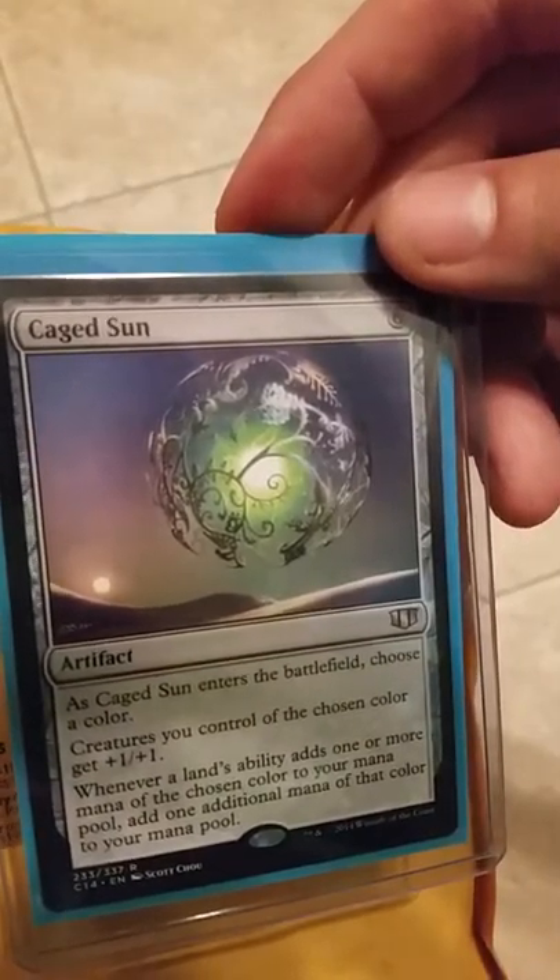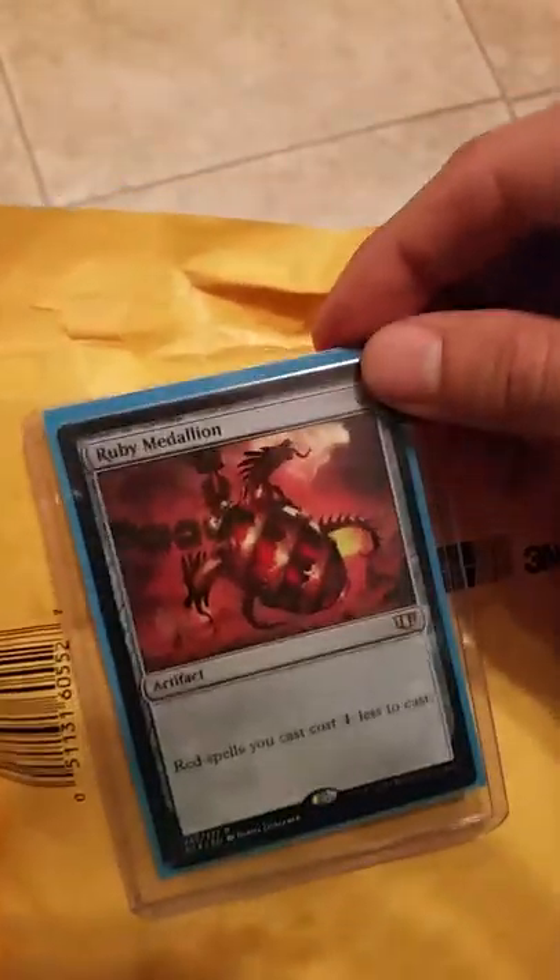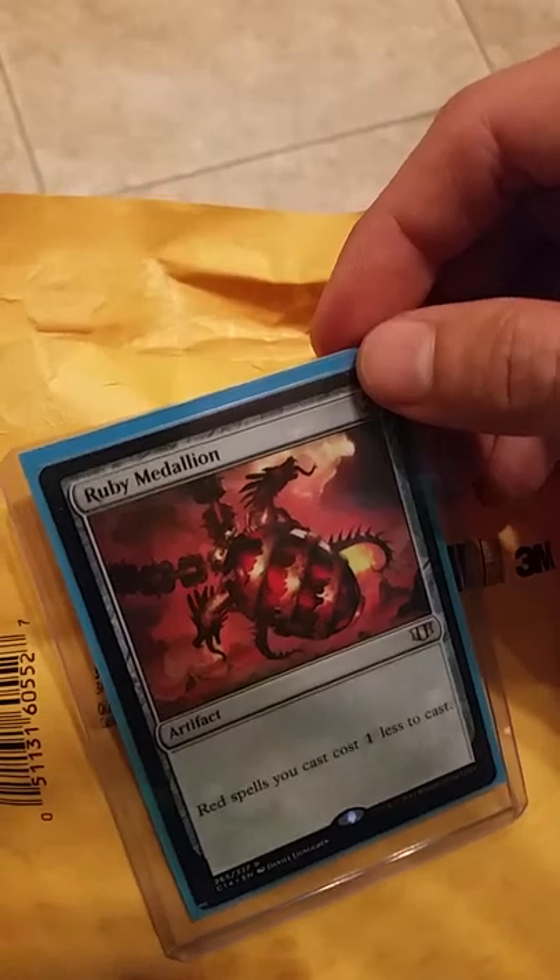We got a Cage Sun. Cage Sun enters the battlefield, you choose a color. Creatures of the chosen color that you control get plus one plus one. Whenever a land adds one mana of the chosen color, you add another mana of that color to your mana pool. Awesome card.